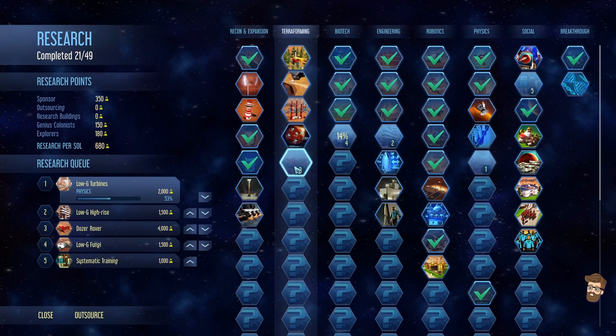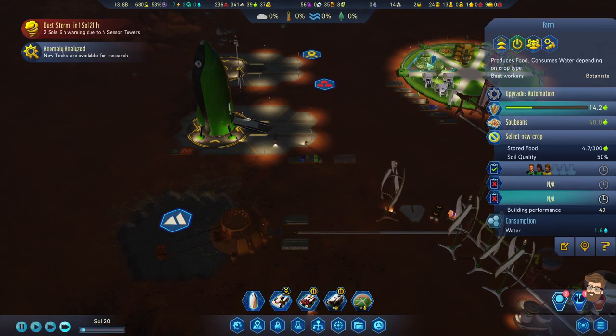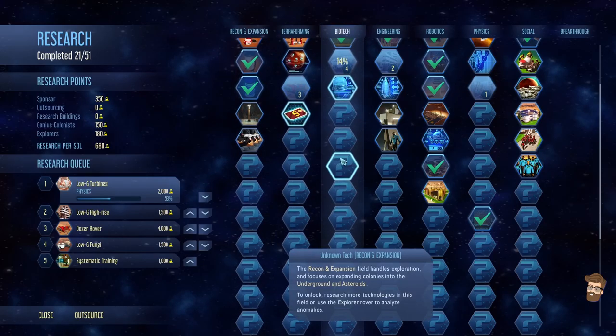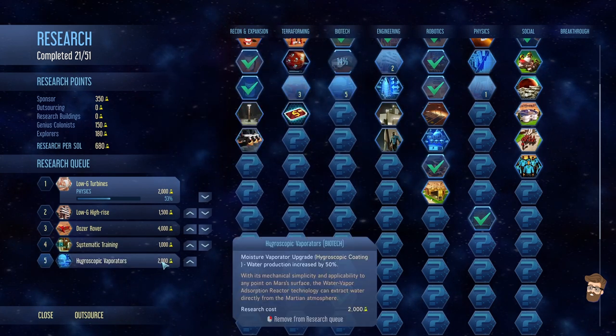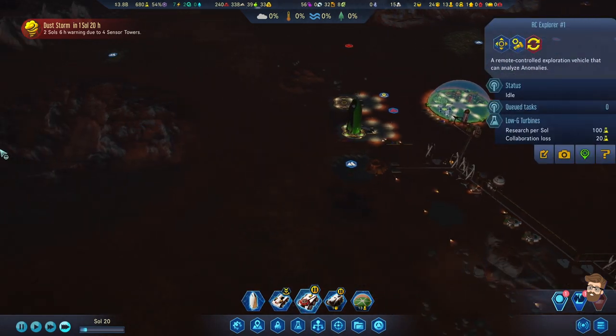We've got farm automation - that's way down here. Farm automation essentially means we only need four people working here. There's more to the barren environment - hygroscopic vaporators are up here, and terraforming subsidies. I'll actually put hygroscopic vaporators because I can actually get more out of that.